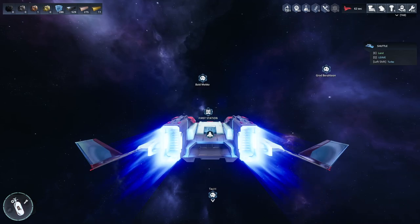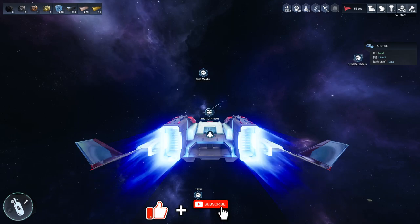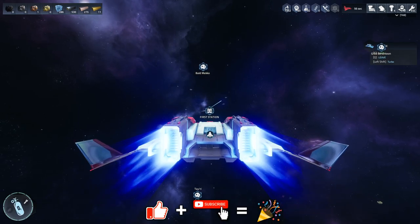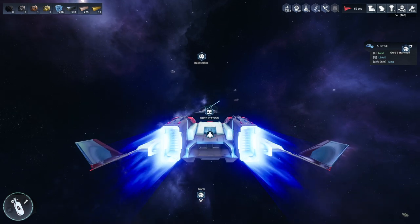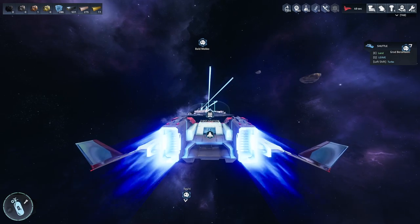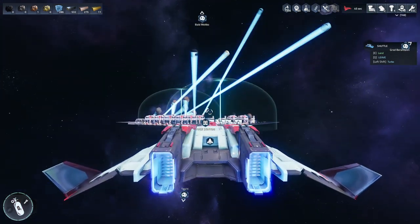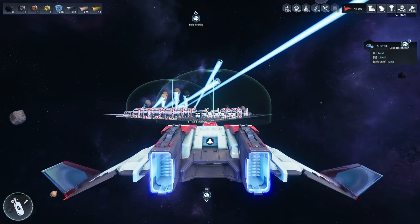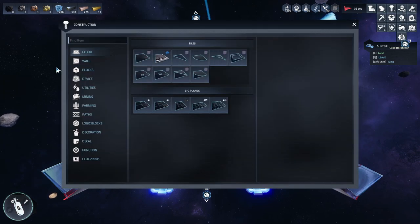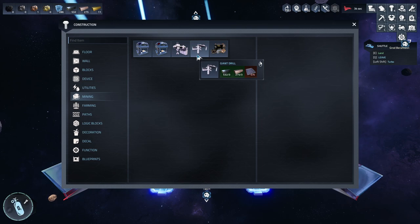Hey everybody, it's PC here and welcome to another episode of Astral Colony. I've just been out and about looking around trying to find some other resources. One of the things I want to find is carbon — I don't actually have much carbon around here, so I want to start building some off-station mining setups. I'm gonna go with a different route and basically dump a whole bunch of tier 2 miners. They're pretty big but we need aluminum — I do have aluminum, just not much.